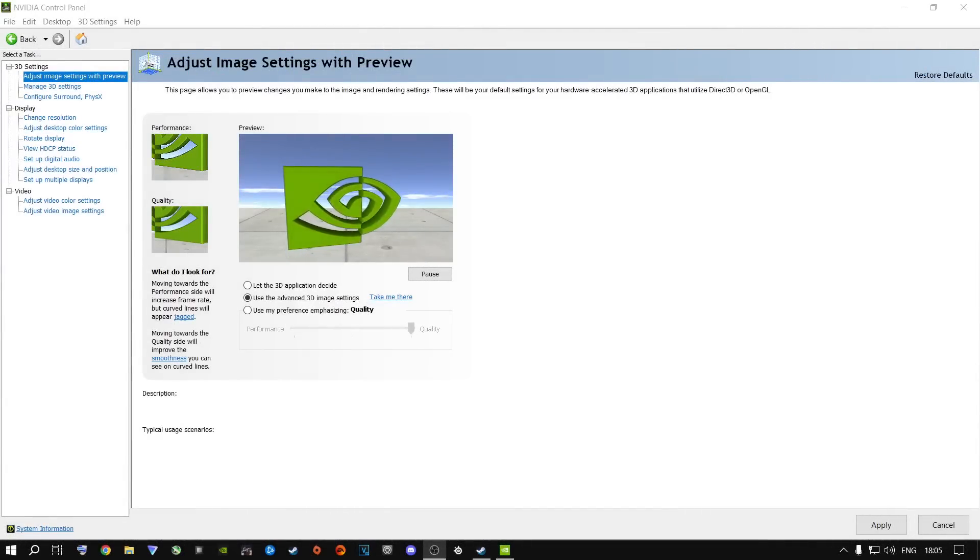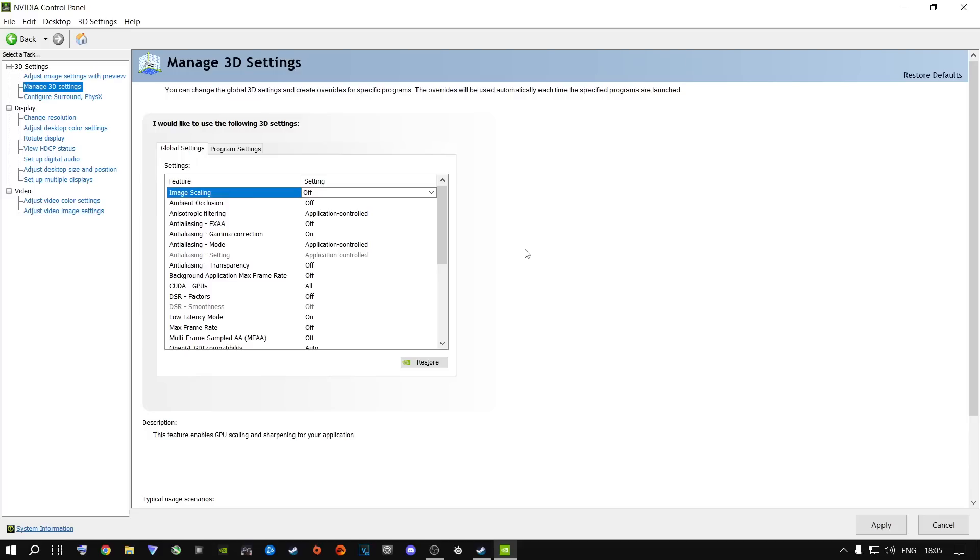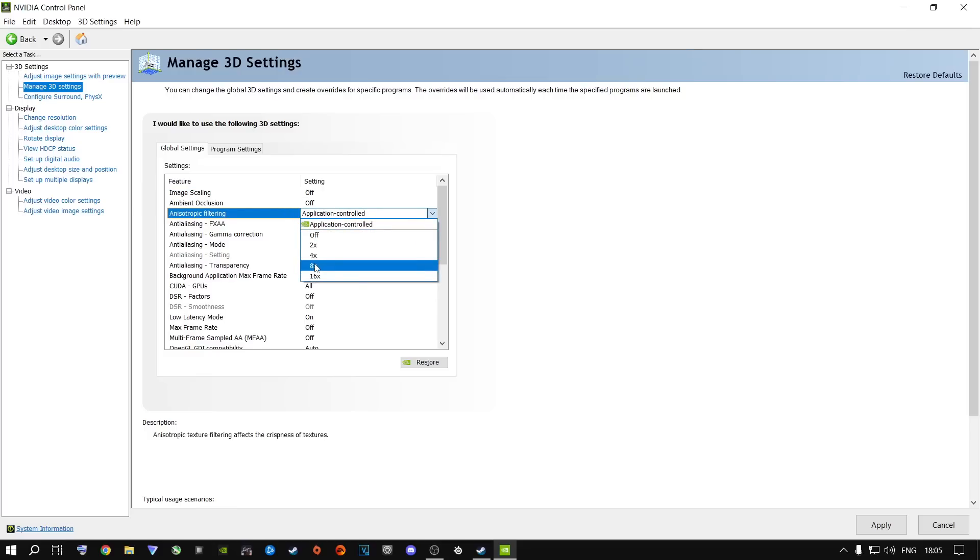Since you updated your GPU drivers, you need to check your NVIDIA Control Panel settings. Right-click your desktop, click NVIDIA Control Panel. Go to Adjust Image Settings with Preview and make sure it's on 'Use the advanced 3D image settings.' Click Take Me There to go to Manage 3D Settings. After updating drivers, some settings may have changed by themselves — you'll need to fix them.